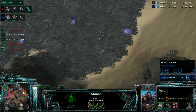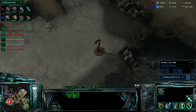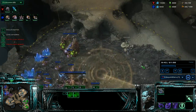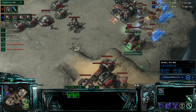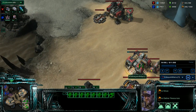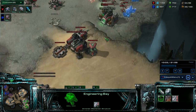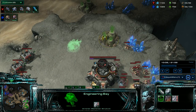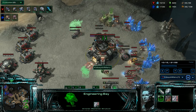Our forces are under attack, so I take control. I'm scanning just to see what's going on up there - nothing really of interest. I keep building my stuff: get more barracks, get another factory, get more supply depots. And I decide it's time for my triple turret.